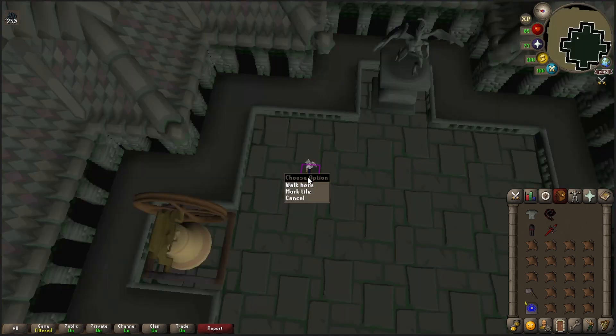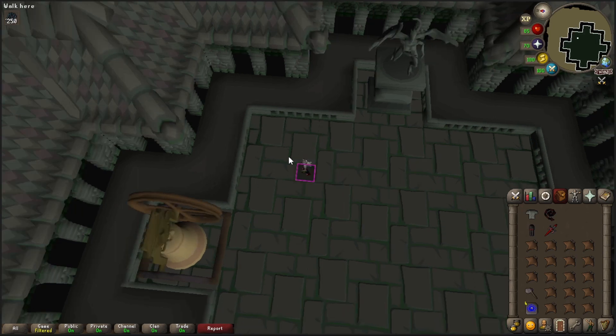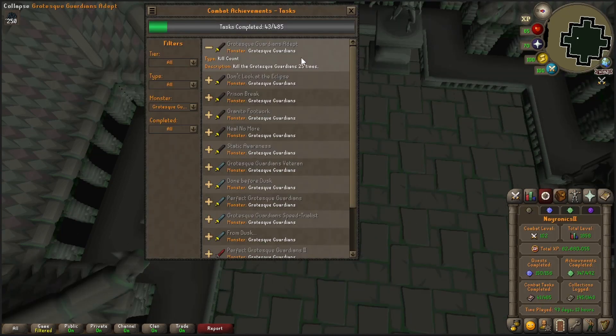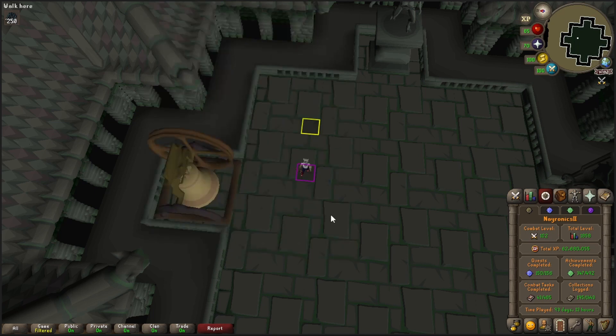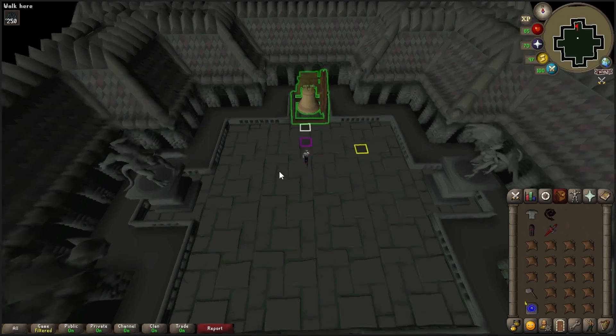If we mark this tile here, it becomes basically a safe spot for Dusk, because you essentially have him stuck in a pathing animation loop. The main goal is to get the 25 kill count achievement, and maybe see if we get a unique along the way. So instead of being nervous about a new boss, let's just go ahead and ring the bell and get this started.